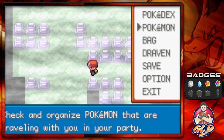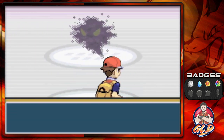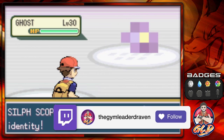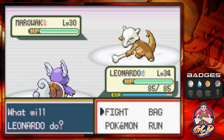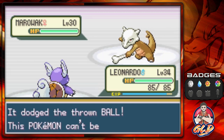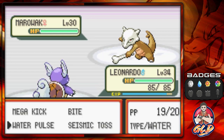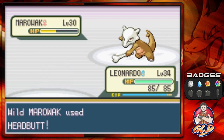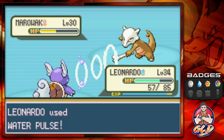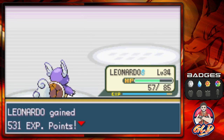Here is the Ghost that's been scaring everybody off — at level 30 — and since we have the Silph Scope we've unveiled that it is a dead Marowak. For those who are new, this Pokemon is uncatchable — even if you try cheating with the Master Ball, it will dodge it. You have to defeat it. Leonardo, use Water Pulse — and Marowak is fighting back hard. Water Pulse again — and Marowak has fainted.